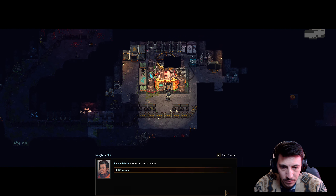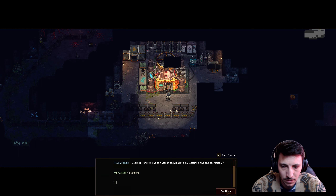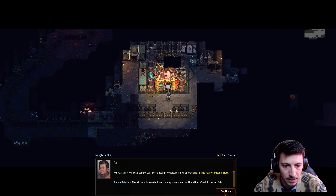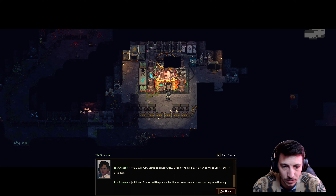Another air circulator. You examine the air circulator and notice it is networked with several others on this level. Looks like there's one of these in each major area. Cassini — is this one operational? Scanning. Analysis completed. Sorry, Rough Pebble, it is not operational. Reason: filter failure. This filter is broken, but not nearly as corroded as the other. Cassini, contact Ida. Establishing communications. Ida: I was just about to contact you — good news. We have a plan to make use of the air circulator. Judith and I concur with your earlier theory.